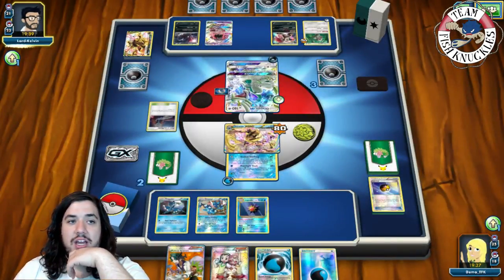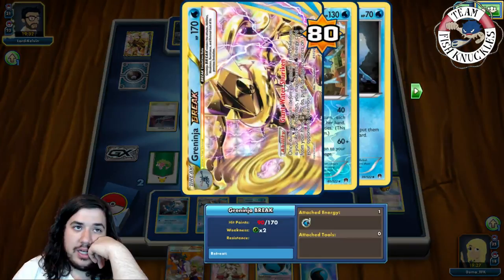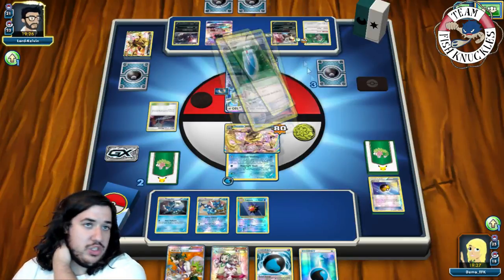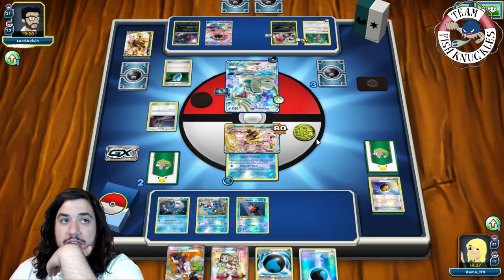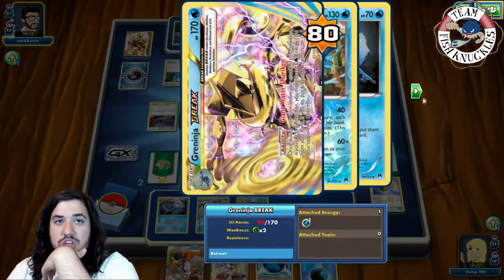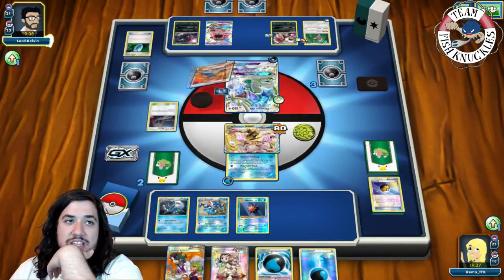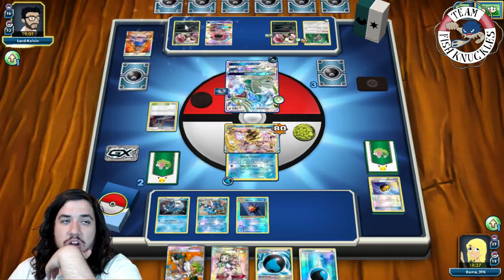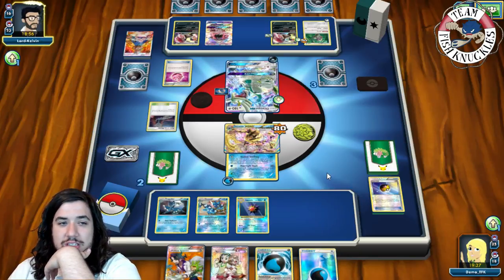If he takes a knockout here we could do 60 to Zorua to knock it out if he doesn't evolve it, then Moonlight Slash for 80. We actually can't one-shot Drampa, unfortunately. We see Float Stone going to bench Zoroark. He VS Seeks for Hala — shuffles and draws, looking for a Double Colorless. He did shuffle one back into the deck. A Zoroark comes down so we can no longer take that easy knockout. He plays Poké Puff to look at our hand.